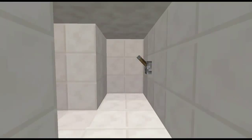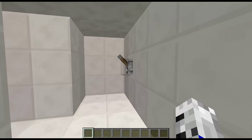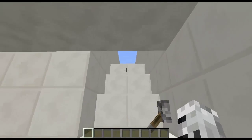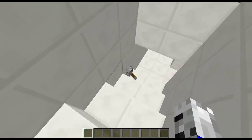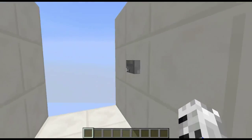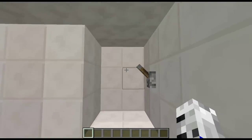Hey guys, welcome back. Today I've made a flush-with-the-wall secret staircase. Obviously you won't have your input as a lever because it's secret — you'd probably have a torch key or something like that. I'm just going to demonstrate how it works with the lever. I pull this and you can see it extends, and when I pull it again you can see it's flat at the top and also flat at the bottom.